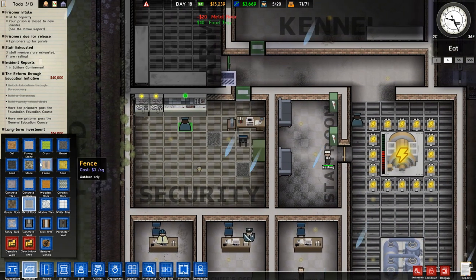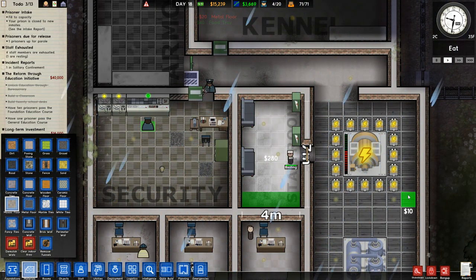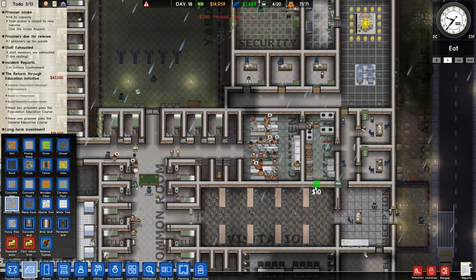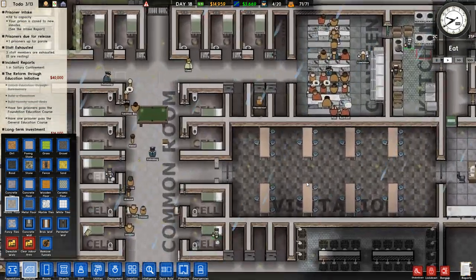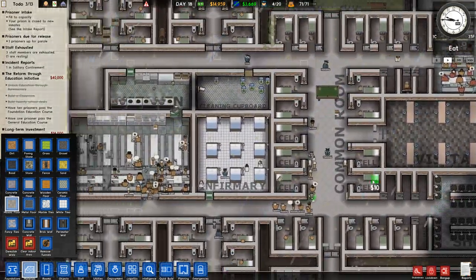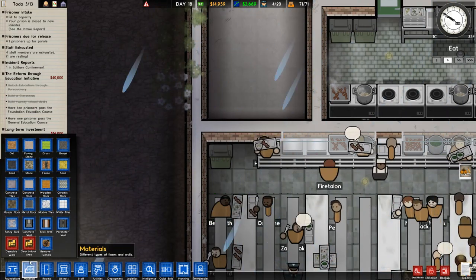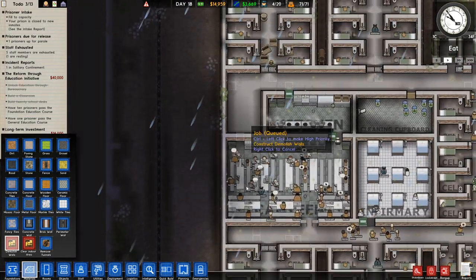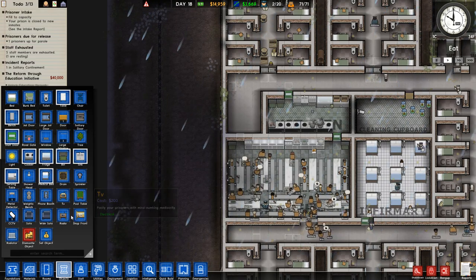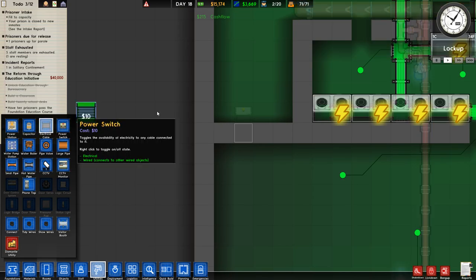Let's replace some of these and get some mosaic floor in the staff room — that seems like a good idea, not too expensive. We have mosaic floor in the visitation area too. I'm going to knock down this wall and have this be an entrance, and put a metal detector here. We still have one right there and we need to run some power to it.